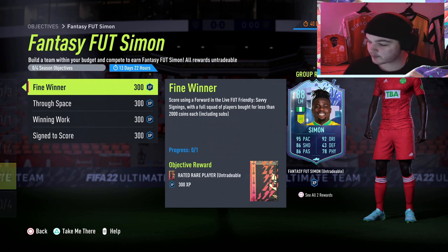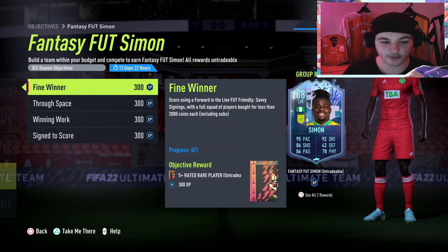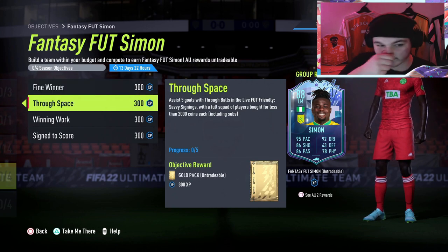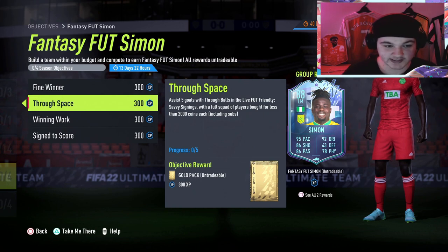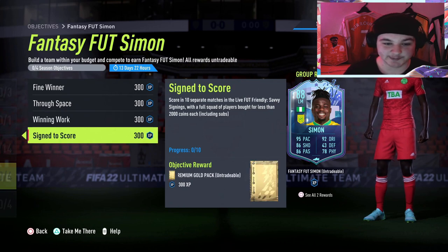If you are new, make sure to drop a like and subscribe. So first of all, we've got: score using a forward in a live Foot Friendly Savvy Signings with a full squad bought for less than 2,000 coins each including subs; assist 5 goals with through balls; win 4 matches; and score in 10 separate matches.